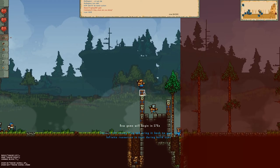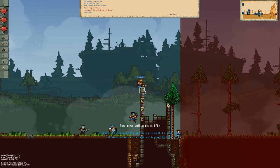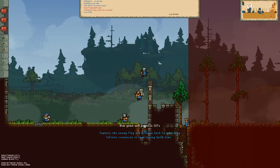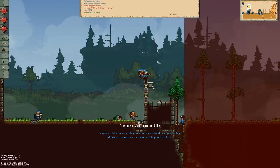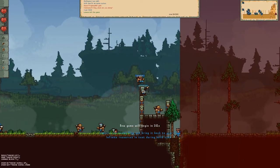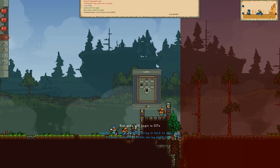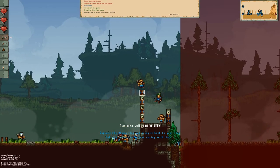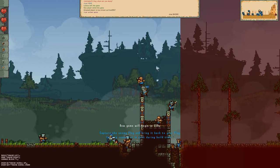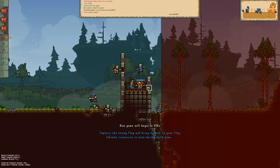Now there are a few different types of blocks. There are team doors which will only open for your team, like these right here. And there are stone blocks which are the strongest blocks in the game. If you alternate stone blocks with team doors, that's actually the fastest way to climb a wall — see how that guy just shot up the wall. Ladders are the slow way to go up and down.